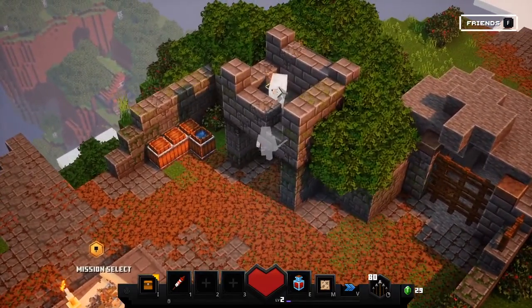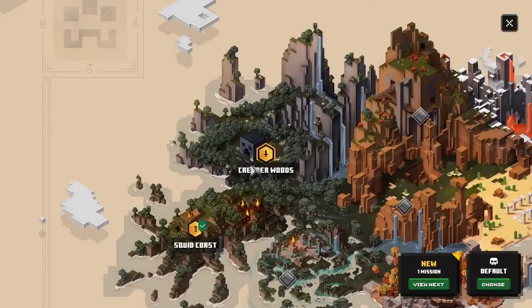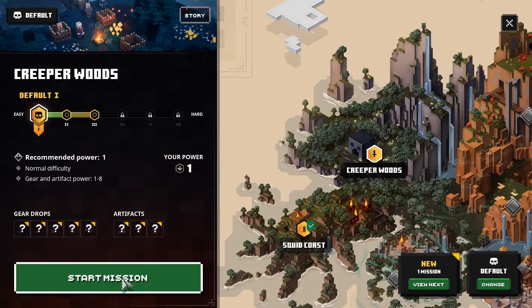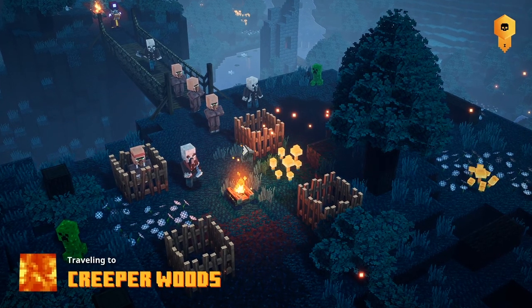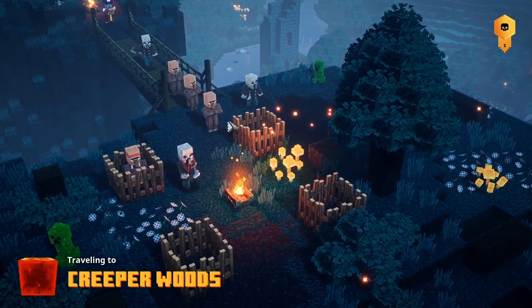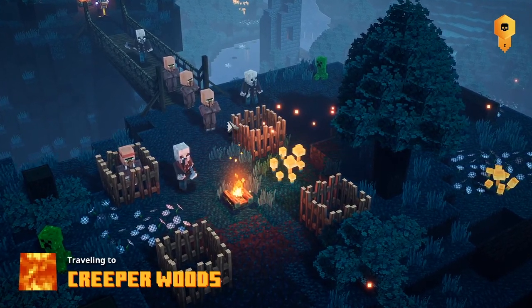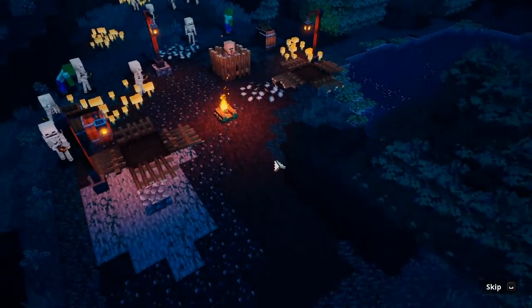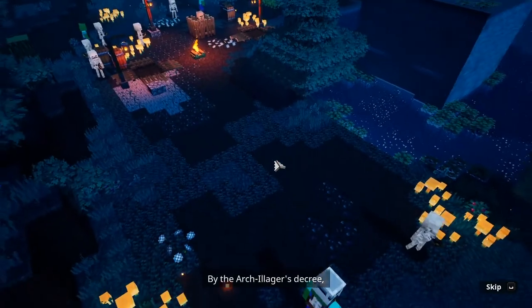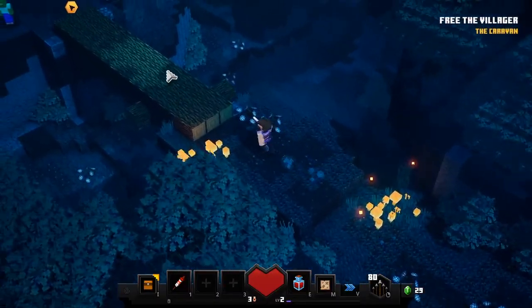Camp has the same layout. The first mission is Creeper Woods, and there's a whole bunch of items you can get that I haven't discovered yet on this character. The nice thing is you can have multiple characters and multiple saves. So the first one we're going to do is Creeper Woods.